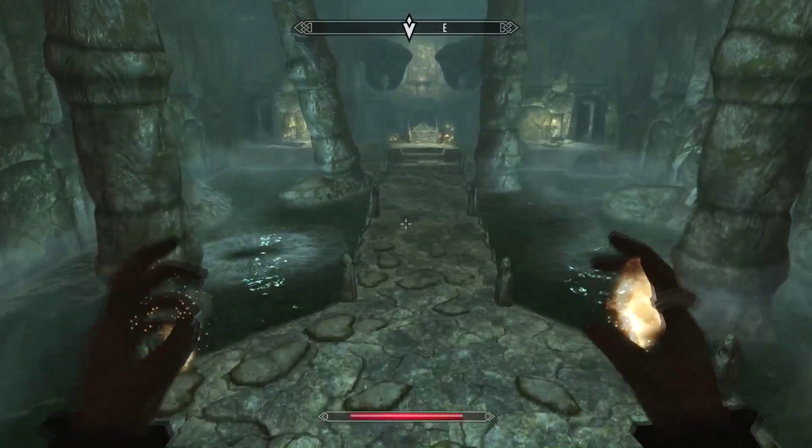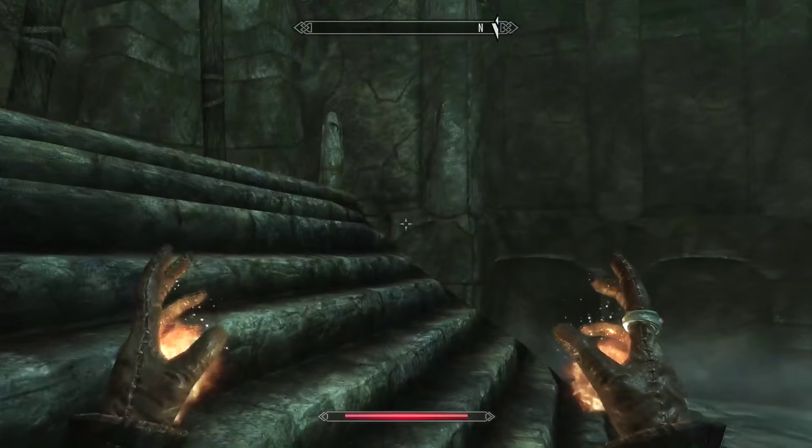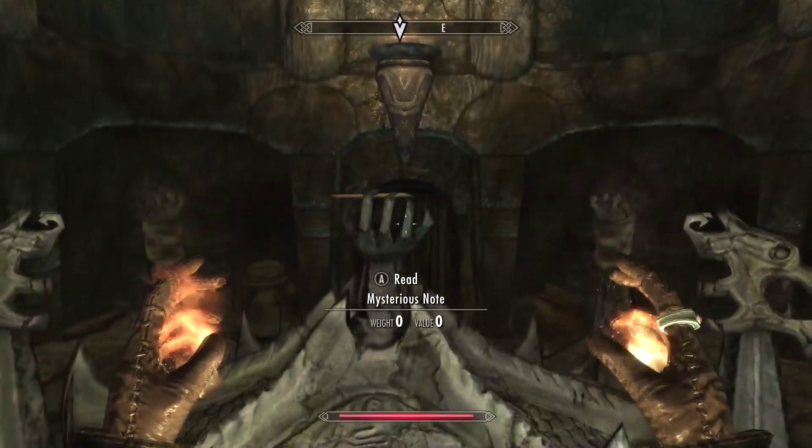Let's activate this. And what do we have in here? One of the cooler moments in Skyrim — on the left and on the right, these pillars are going to come out. There's no other dungeon like that where that happens, as far as I remember — I've explored pretty much all of them, but it's been quite a long time.